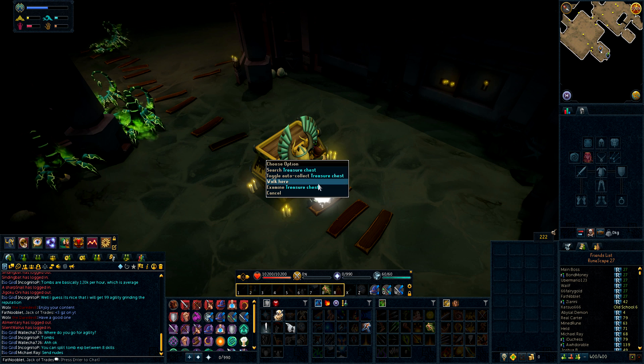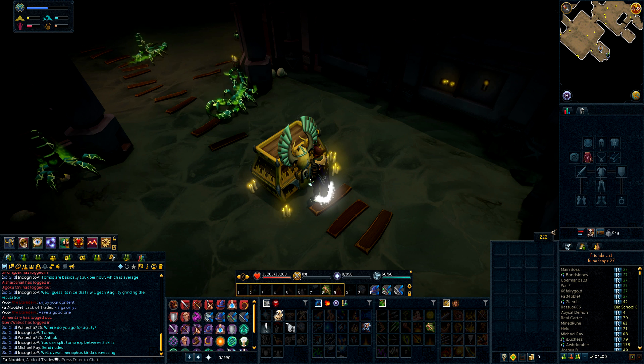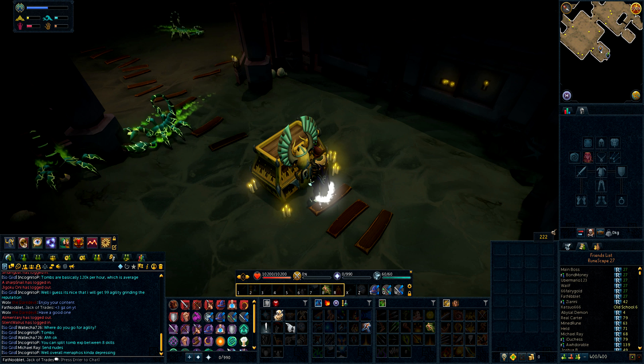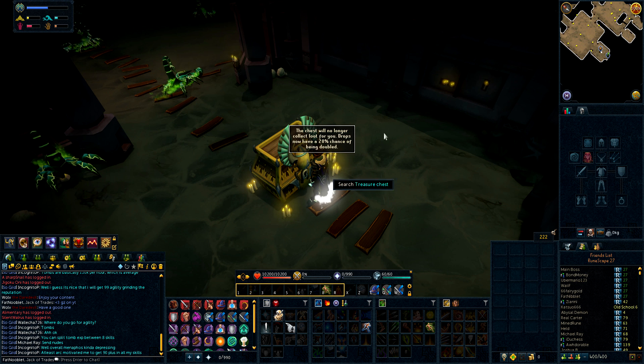Another thing about this dungeon is there is a treasure chest right when you walk in. You can have it set where all of the loot will go straight into that chest instead of on the ground. There is a caveat to this: if you toggle it off and actually take the drops from the ground, you have a 20% chance of doubling your drop, which is actually pretty cool. Essentially, you're going to make 20% more GP per kill if you manually pick up the stuff. But it is so convenient not to pick up stuff that you actually get faster kills per hour, so I just recommend using the chest.